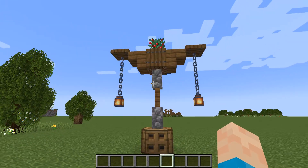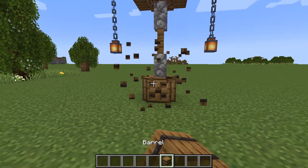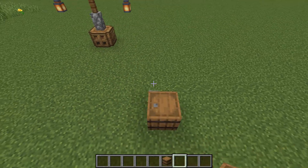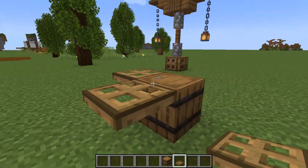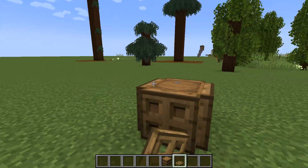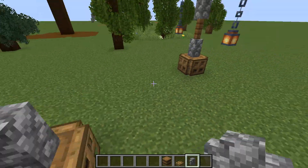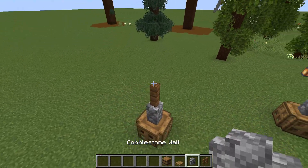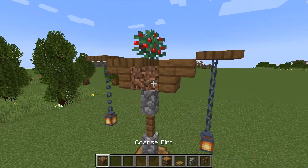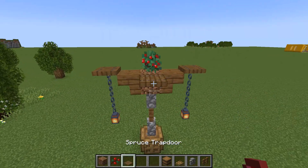Over here is a lamppost design — there are so many lamppost designs in the game. Minecraft's been out for a very long time. To create this one, you sneak-place trapdoors on a barrel. If you're on Bedrock and can't place trapdoors against a barrel because it just keeps opening, then use an alternative block you can place against.